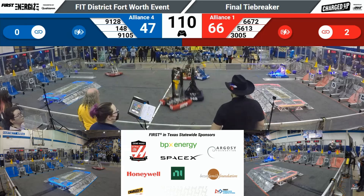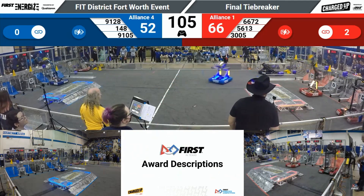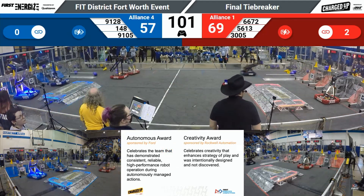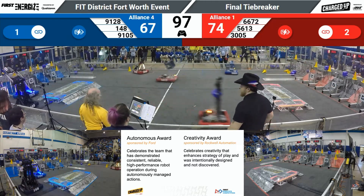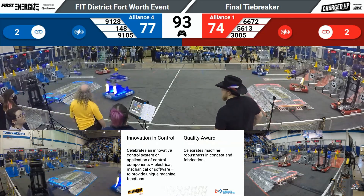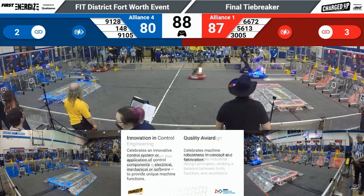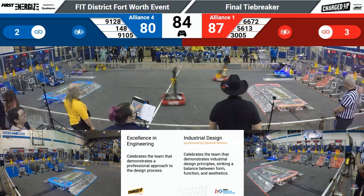Meanwhile, 148 playing a little bit of defense, trying to prevent Fusion Core from getting over there with their cone. But it's only a slight delay as they place another cone down in that mid-node. 3005 looking to place that cube up high, and it's going to make it so that it's 74-67 here in the finals. 148 placing another cube in the mid-node — only one spot left for each alliance up top. And 3005 closes that gap and places the last cone needed for the high nodes.